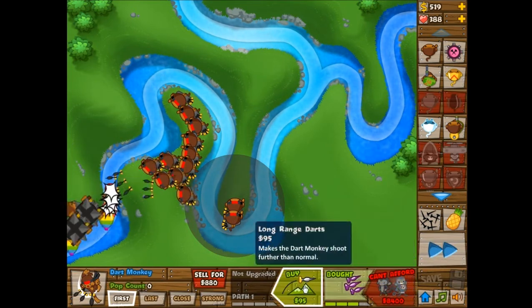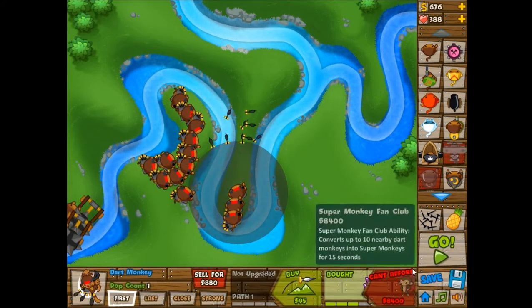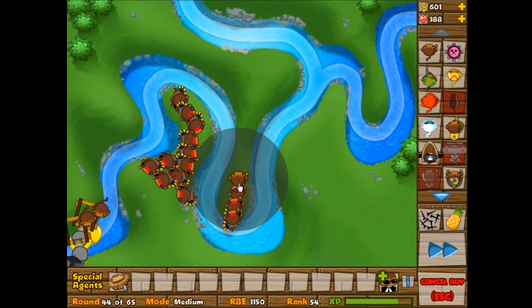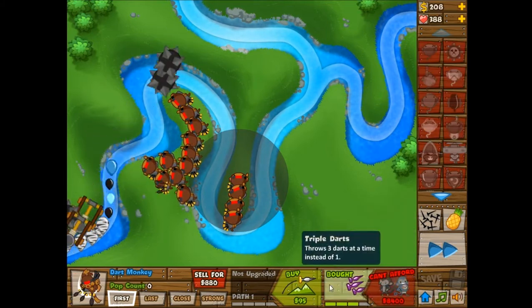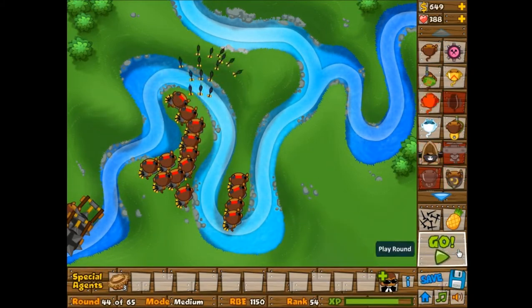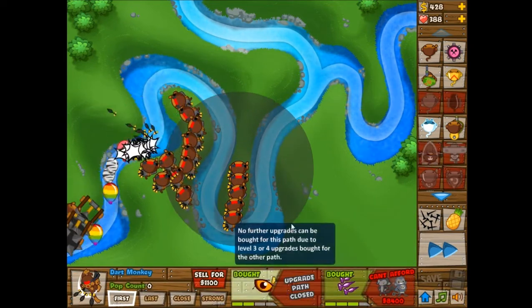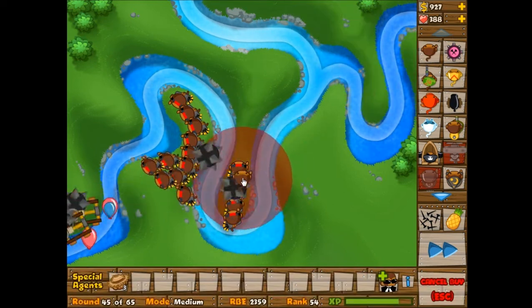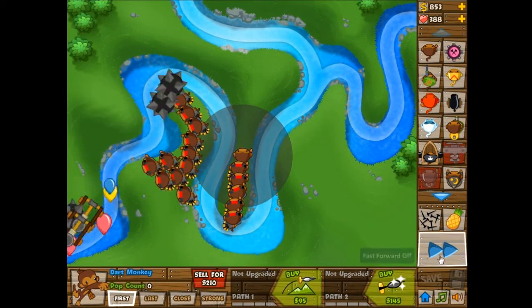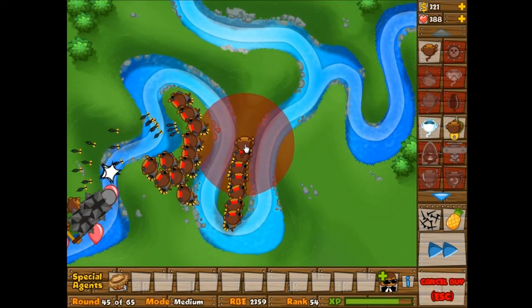What's interesting about Bloons Monkey City — which I will do a let's play of either when they wipe the city or when they release the game publicly — is that you have to build buildings in order to place towers. In your city you have to build, say, ten dart monkey huts in order to place ten dart monkeys here on the actual map. It's a pretty interesting concept, because then you can't just spam things. You'd have to build a whole bunch of things in your city, which takes up your land, which means you don't have as much room for things that you actually need.